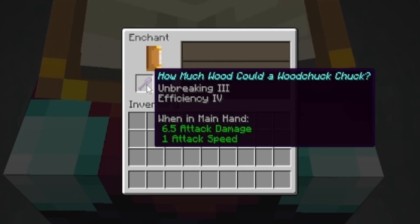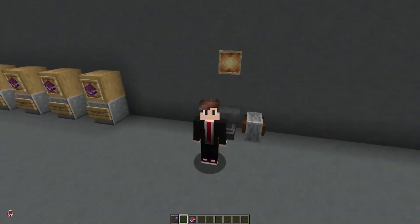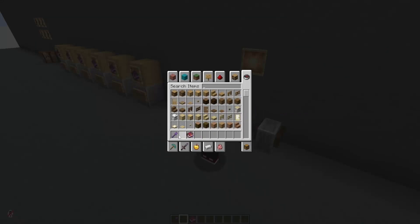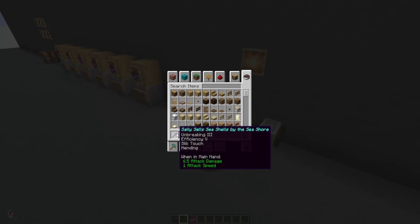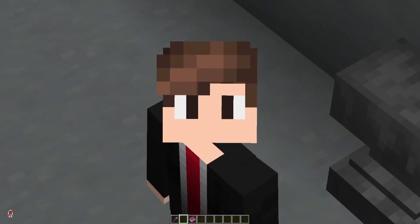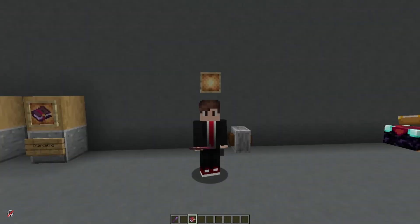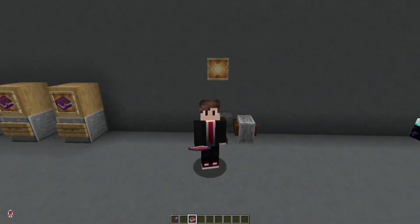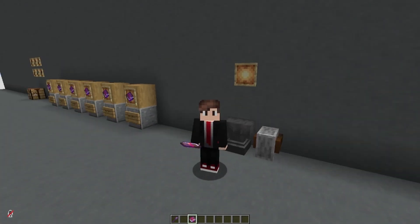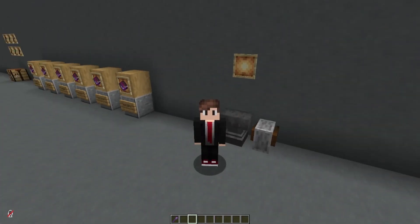As I said, I sometimes like to have two different shovels for two different purposes. Most of the time I like Unbreaking 3, Efficiency 5, Silk Touch, and Mending — this lets me pick up grass blocks or gravel without them turning into dirt or flint. But in some instances I do like getting a bunch of dirt or flint, so instead of Silk Touch I use Fortune.